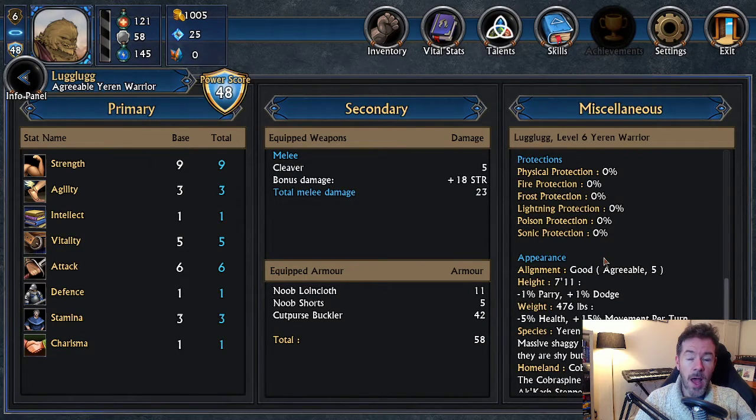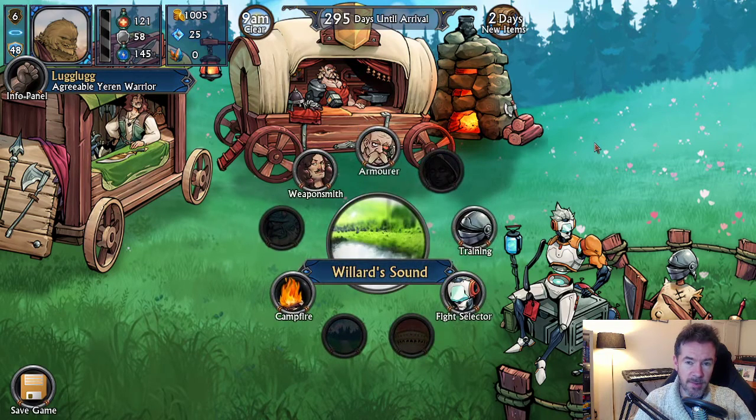Whenever you spare gladiators your alignment toward good goes up; whenever you slay them it goes toward evil. When you do certain mini quests, adventures, and things, that will also impact your alignment depending on what you chose. Also that very first quest — whether you dream of glory or just want to save the world for other people — that affects your alignment directly as well.